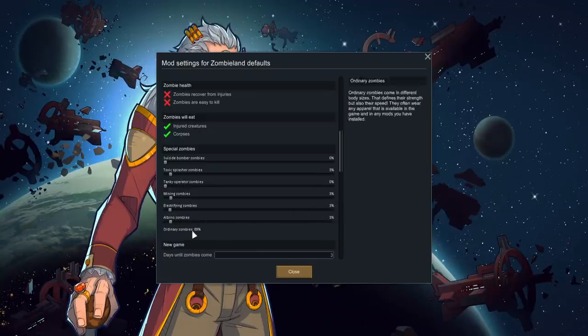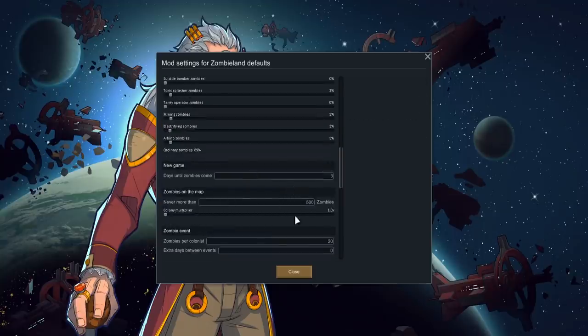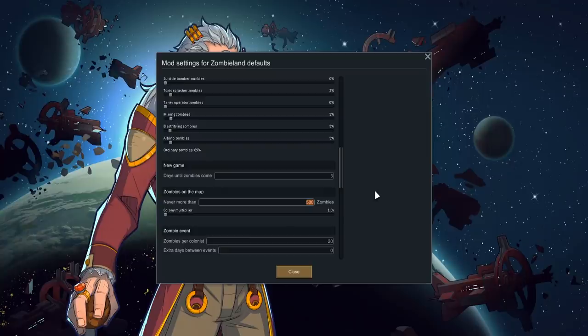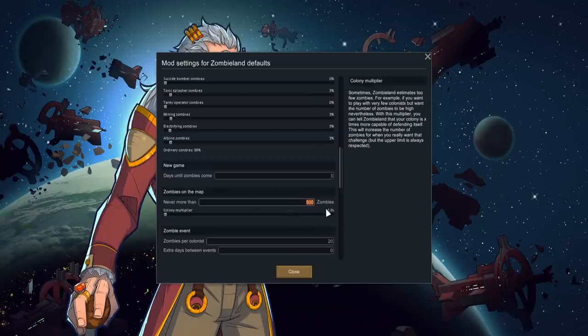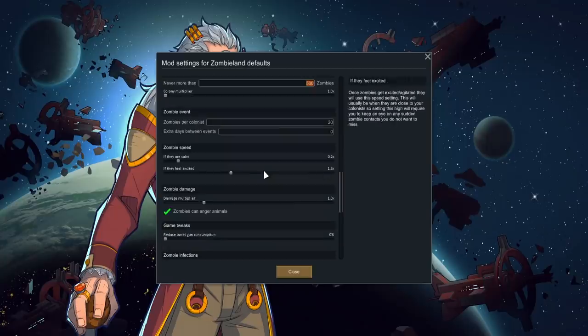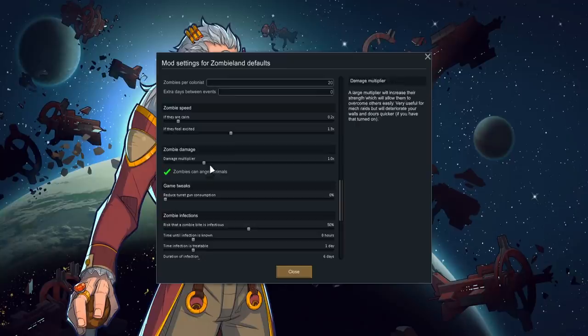For special zombies, I disabled suicide bomber and tanky operator zombies as they don't fit the medieval theme. I've increased toxic splashers, mining zombies, electrifying zombies, and albino zombies up to 3% each — so ordinary zombies account for 89% of the total. Days until zombies come: three. Never more than 500 zombies — I'll balance that as we grow the colony depending on how powerful your PC is. Zombie speed: 0.2 times when calm, 1.3 times when excited.